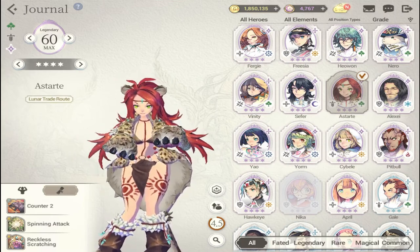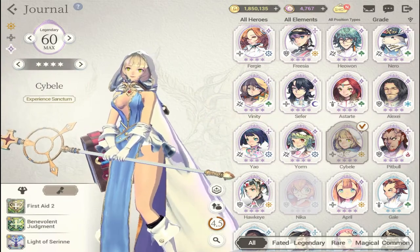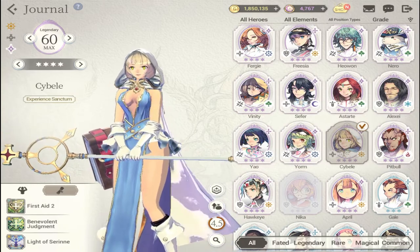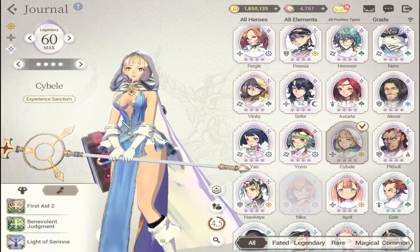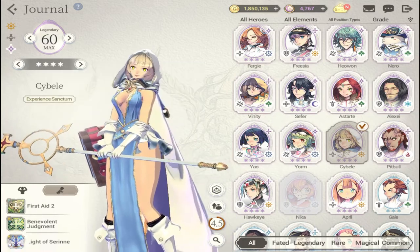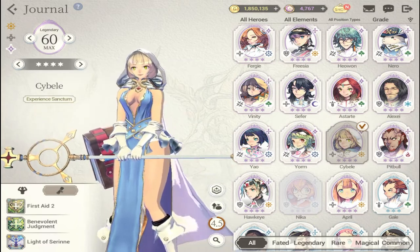Our last category is revive characters. First is Saibel — you'll likely obtain her through the chapters if you clear certain stages. She's a good reviver for beginners. Her S1 costs zero mana and her S2 costs three mana, so she revives and heals fast.